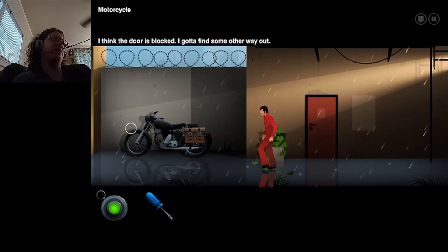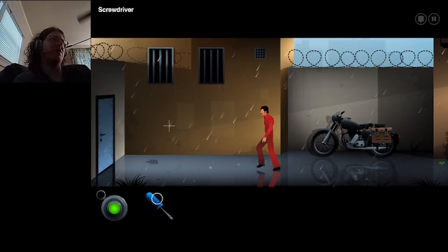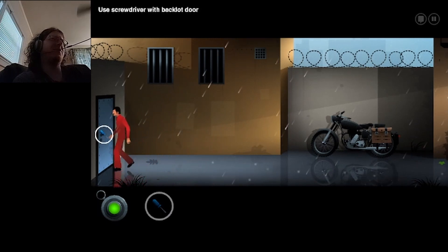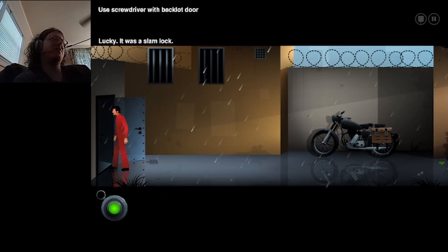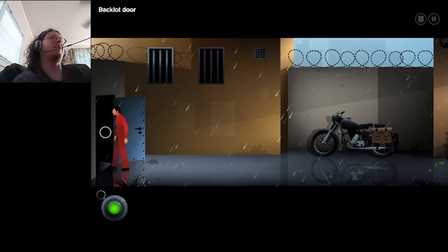So the back door is just outright blocked — it's not locked. Can I use this with the screwdriver? Lucky it was a slam lock. I have used everything except for keys to actually unlock doors in this game.